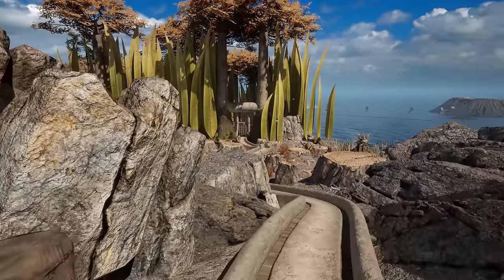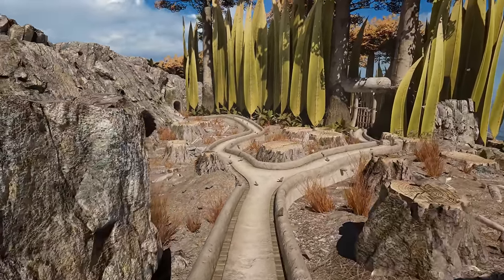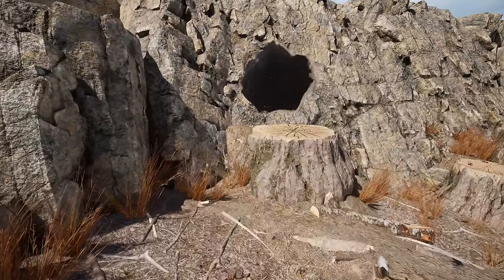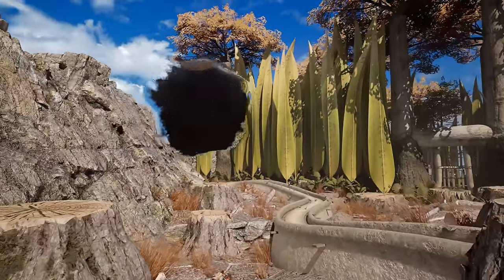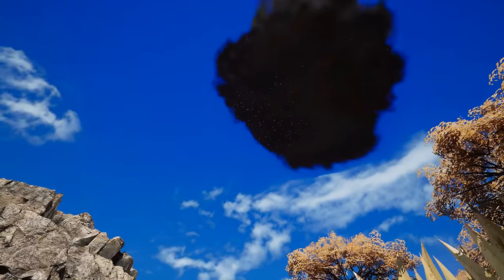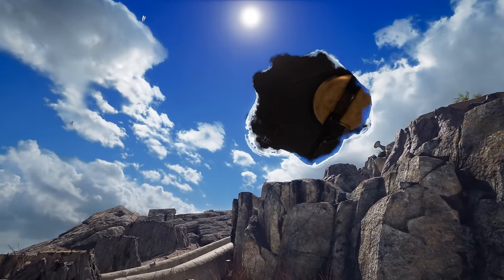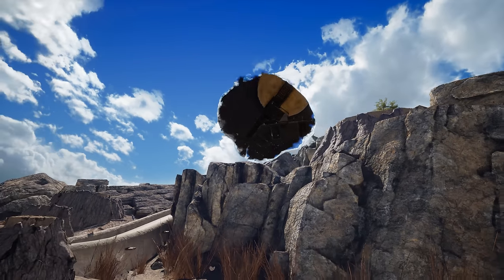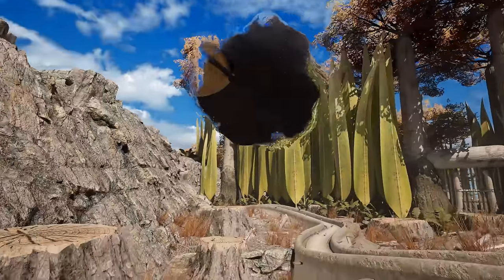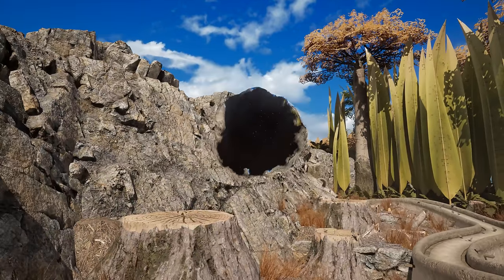Oh, here are the trees that we saw before. A bunch of them have been cut down. What on earth is that? This doesn't look like it should be here. Looks like we're looking into the Starry Expanse — we can even see some of the other domes and structures. Whoa. That does not look good. I feel like it's a bad omen that that's just hanging out in the open here.